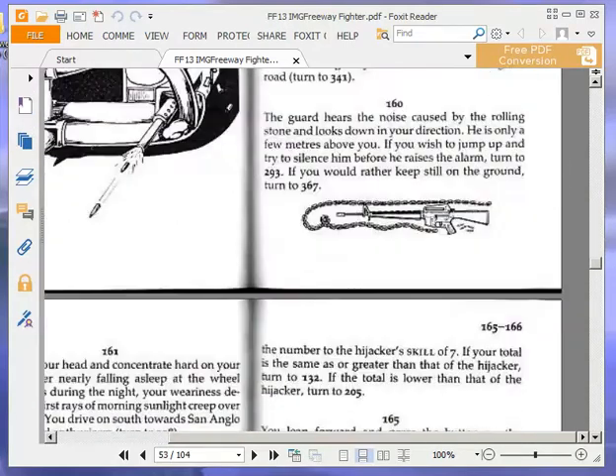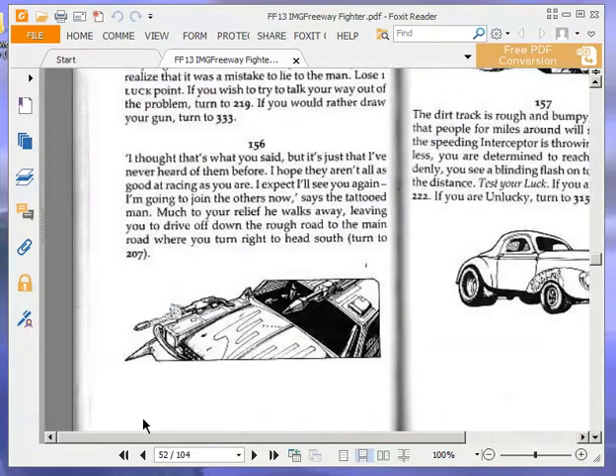At paragraph 156: 'I thought that's what you said, but it's just that I've never heard of them before. I hope they aren't all as good at racing as you are. I expect I'll see you again. I'm going to join the others now,' says the tattooed man. Much to your relief he walks away, leaving you to drive off down the rough road to the main road where you turn right to head south. Turn to 207.